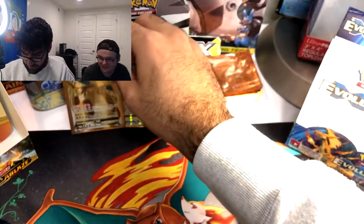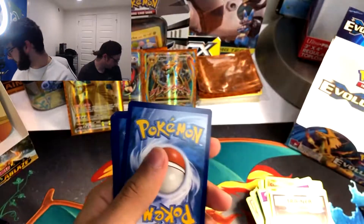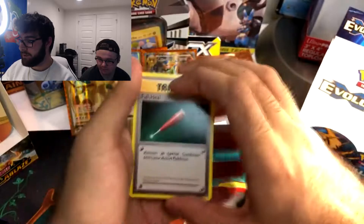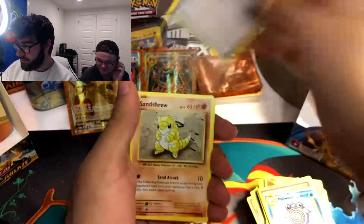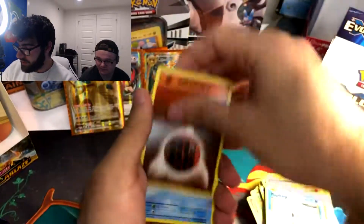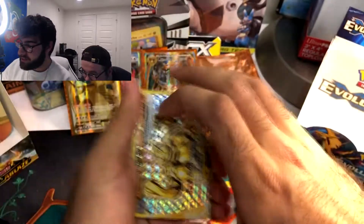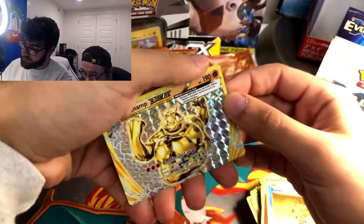Put that up here. The Reverse Holo Charizard would also be an insane pull — that way it could have the full collection. Three to the front. Full Heal — I don't know what type of Full Heal that is, looks kind of whack. Poliwhirl, Pokedex, Sandshrew, Onix, Magikarp, Fighting Energy, Staryu. Is that a Break card? I have one of these already. This is the Machamp Break card — I think they're sick.